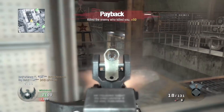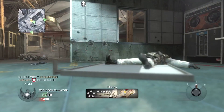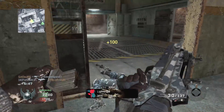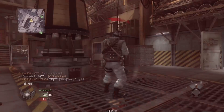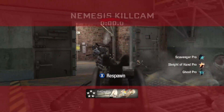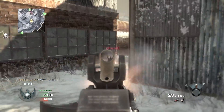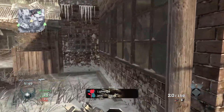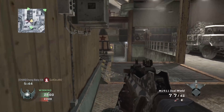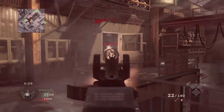I just ran right past a claymore and died from a guy camping with Ghost in a window. It's 2022, we're playing DLC maps and you're camping in a window with a claymore. DLC maps and you gotta cheat — he's not even taking damage. That is so frustrating. I tried sending this guy a message because I just don't understand what goes through people's heads — you're playing Black Ops 1 on Xbox in 2022, what do you need god mode for?